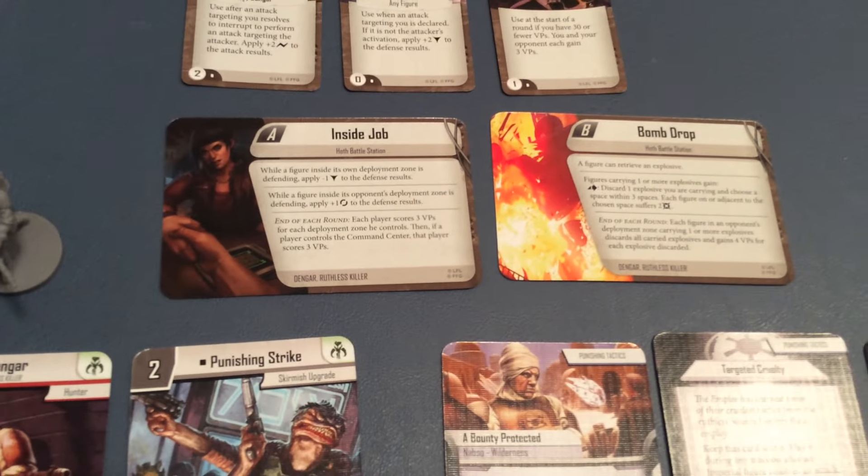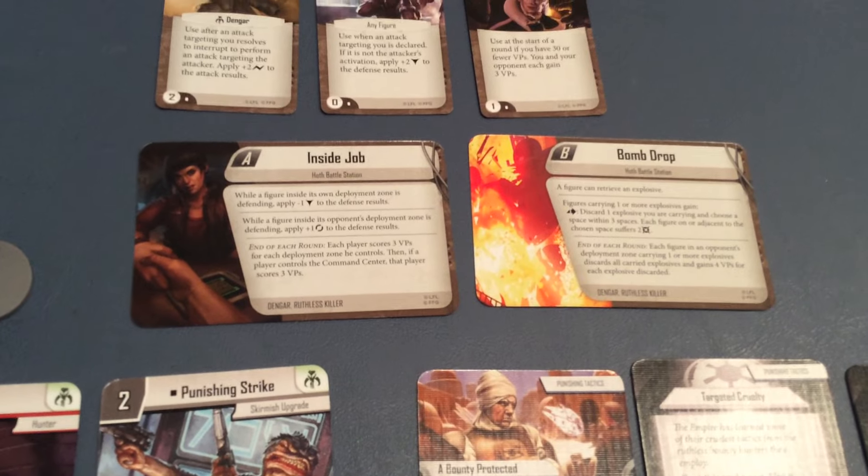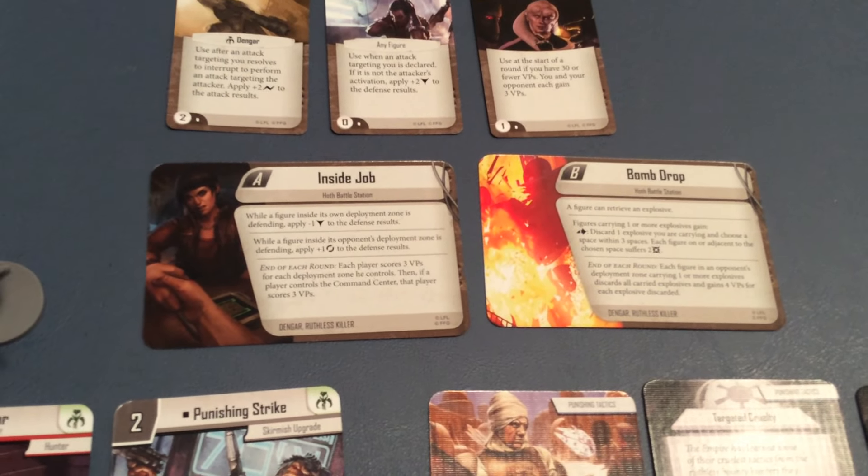We then have two new Skirmish missions, Inside Job and Bomb Drop, both at Hoth Battle Station.